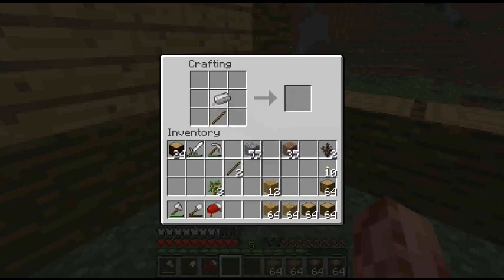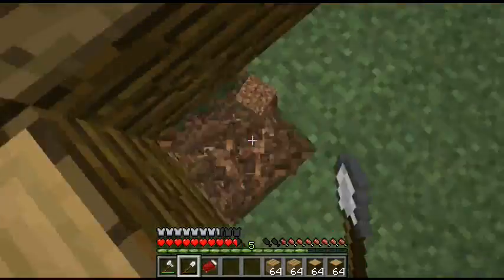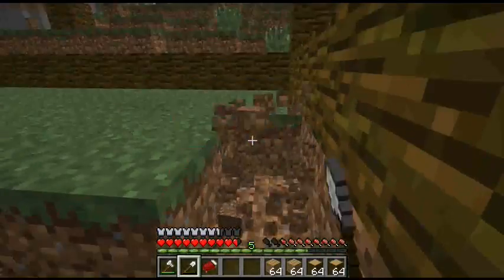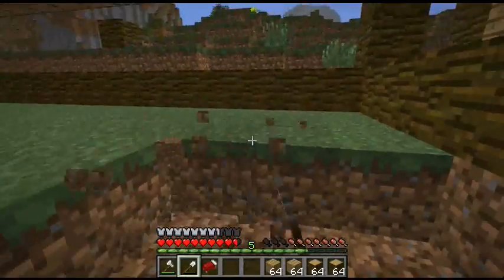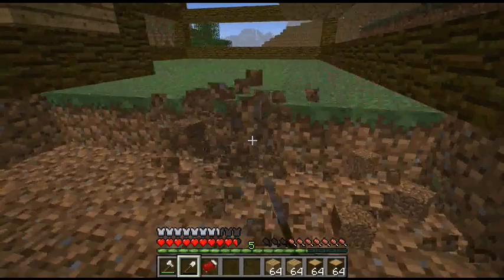Sticks with an iron ingot makes another pale shovel thing. Oh, if only I could place blocks as fast as I could put the trees down.